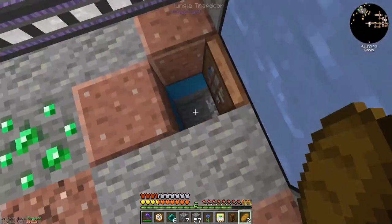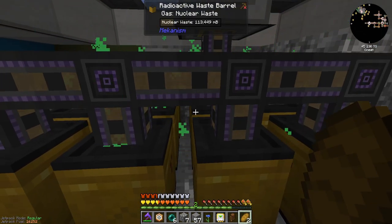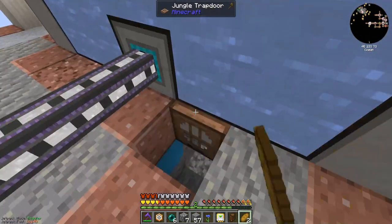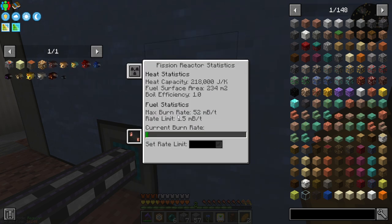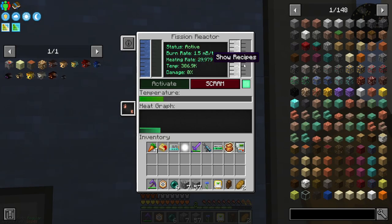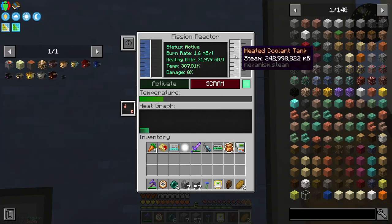Down here I've added some waste management — these guys will fill up and then slowly drain out. It's actually draining more than it's producing, which is good, so we are empty on nuclear waste. I've got it burning at a rate of 1.5, which is about as high as I could make it — if I go to 1.6 the burn rate slowly starts to be a problem.